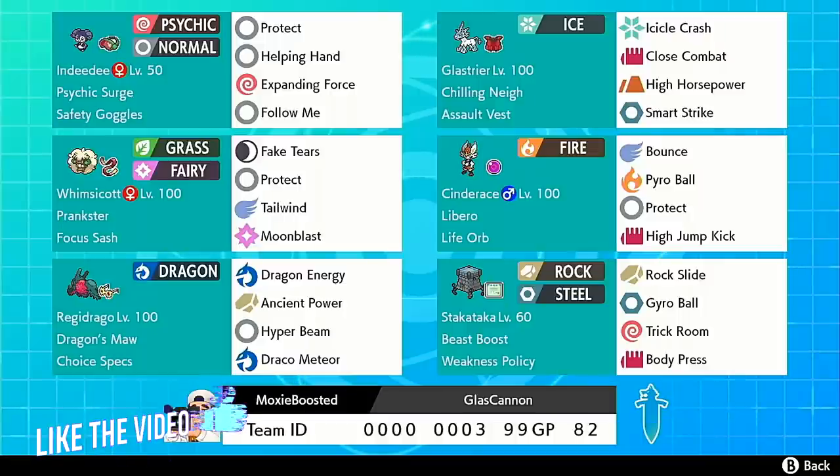Today I'm bringing you guys another brand new rental team. I just want to build around the weirdest things. Today I'm bringing you guys a team centered around Regidrago and Glastrier. Glastrier is one of the most busted Pokemon in the format, so I figured I'd throw it on this hybrid trick room team. But the main focus of this team is around Regidrago.